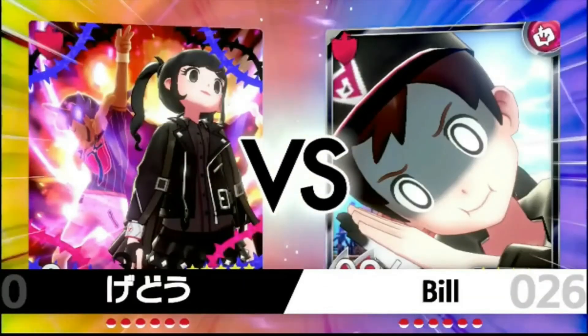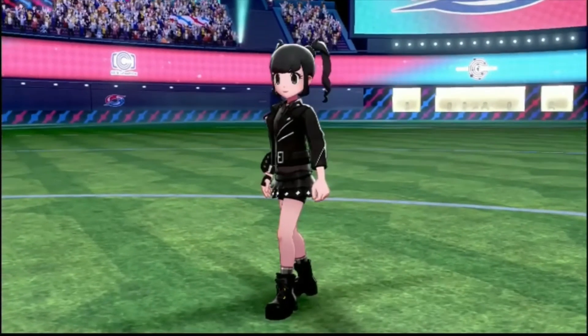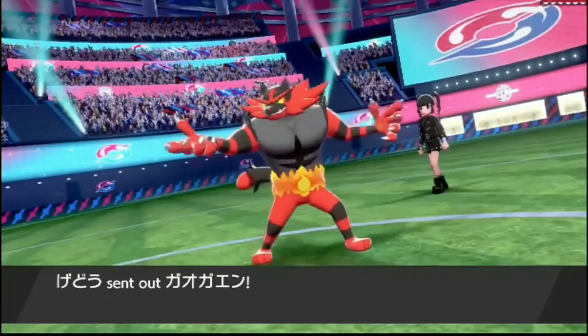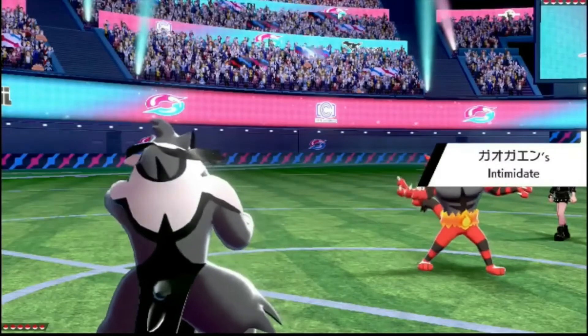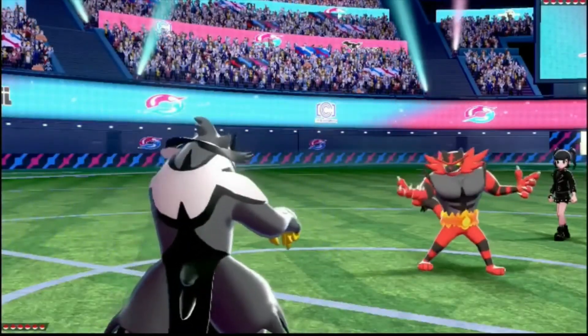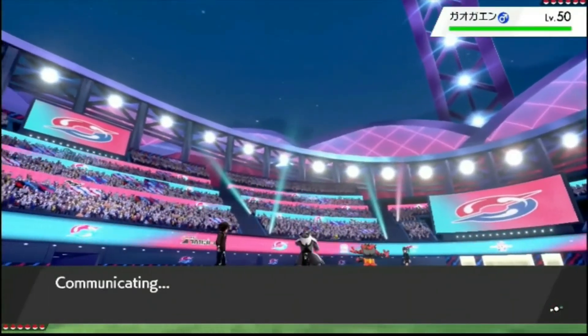Let's get another one then. Here we are — hopefully this will be the sweep I want, because Raichu deserves it. Let's just get a good battle here. They open Incineroar, I've opened Urshifu. Gonna get Intimidated, which is actually fine, because critical hits ignore stat changes, so I can just go for Surging Strikes and it'll ignore my attack drop. So I for sure just go for Surging Strikes here — if they stay in, they're so dead.